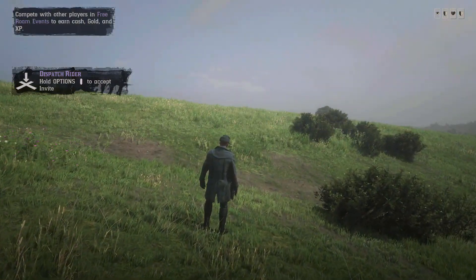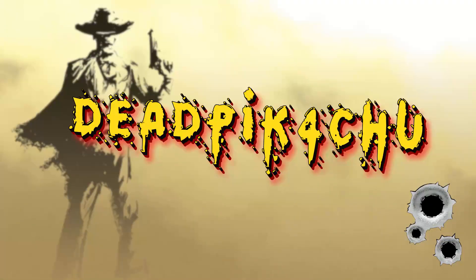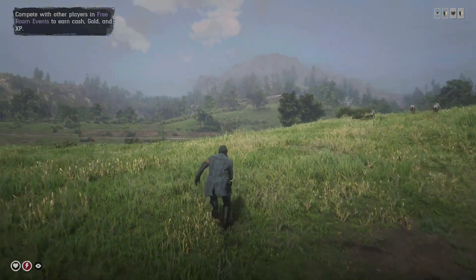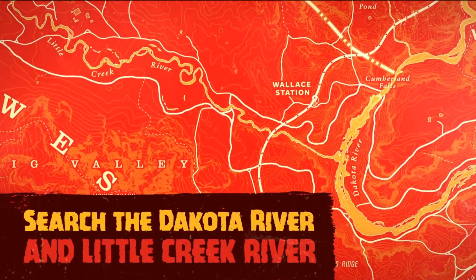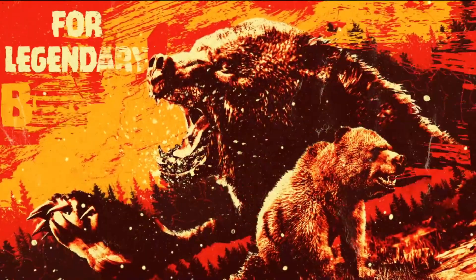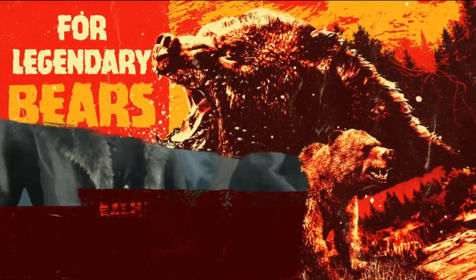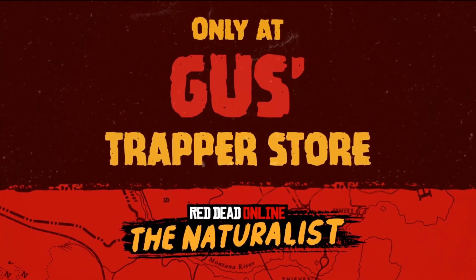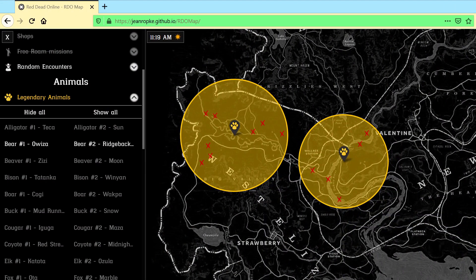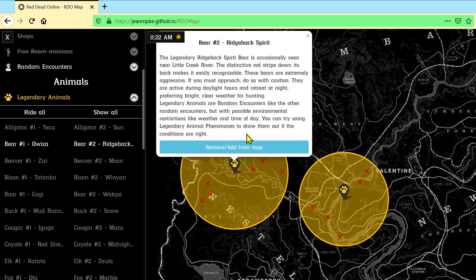Dead Pikachu here, bringing you an awesome video going over the new legendary animals out this week. By the Dakota River and Little Creek River you can find the legendary bears, and once you kill and skin them you can turn them into Gus for a garment set. I'll show you the locations on the RDO map — I'll have a link down below as well as a video guide showing you how to use the map.